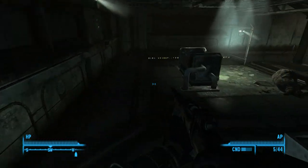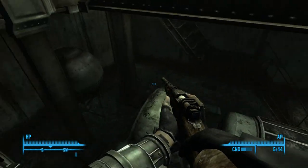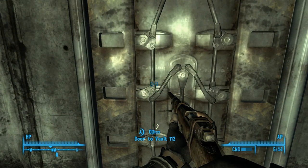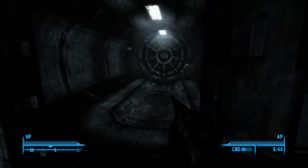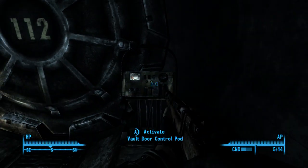Yo guys, what is up, it is Nick — we are back on Fallout 3, going down to find Vault 112. Keep saying 12, not 112 — there we go. Open the door to Vault 112, let's see what the hell our dad's doing down here, why he's being a dumbass.